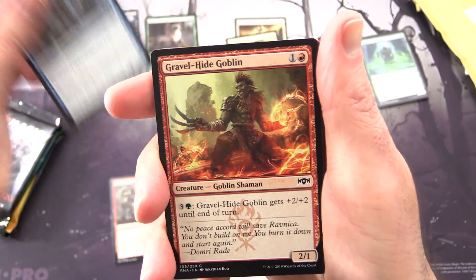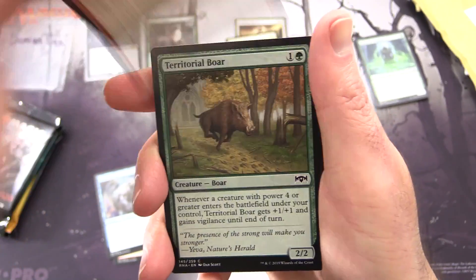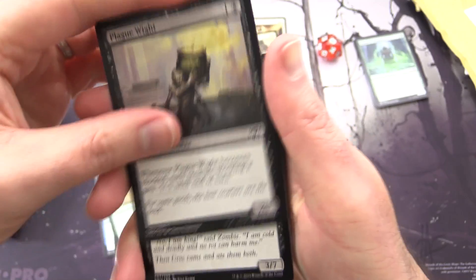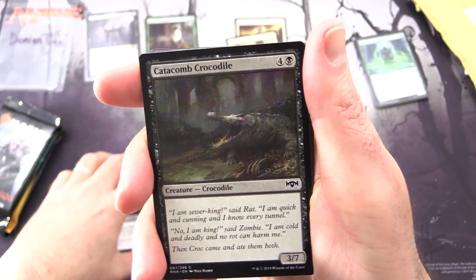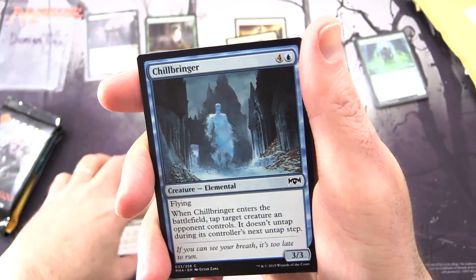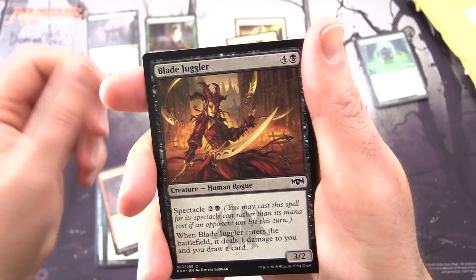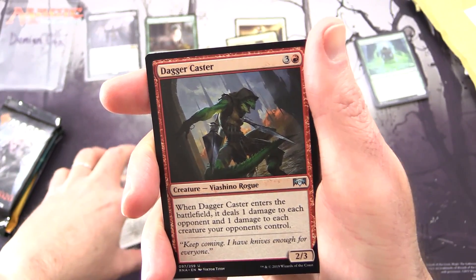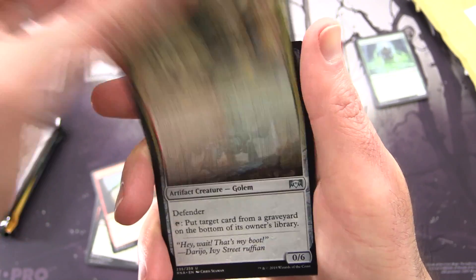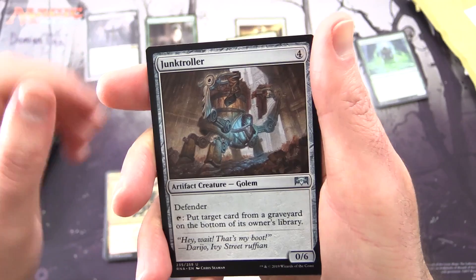Next up we have Humongulus, Gravel-Hide Goblin — a Goblin Shaman. I do love the goblins. Territorial Boar. Catacomb Croc — he'll bite your arm off, watch out for that one. Chill Bringer, Rubble Reading, Blade Juggler, Dagger Caster for the uncommons. Zertar Goblin Creature Goblin Berserker — they do try to overshadow things at times. And Junk Troller.